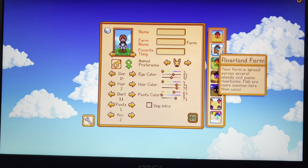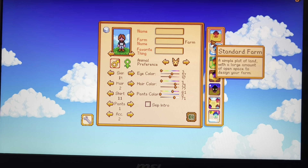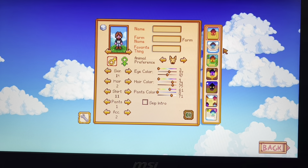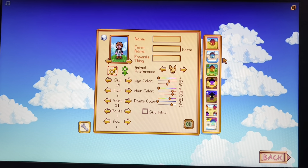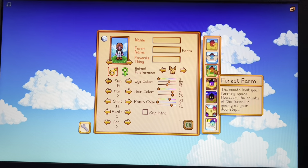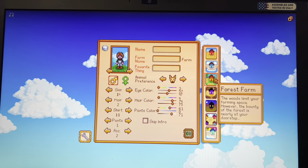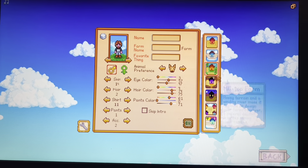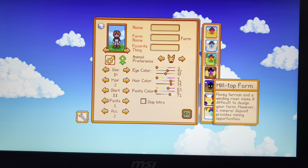Here we have the standard farm - it's just a simple farm with a large amount of area. Then there's the riverland farm where your farm is separated into pieces of land, so there will be lakes and rivers everywhere. The forest farm has a bunch of wood and you'll have extra hardwood to collect every single day.